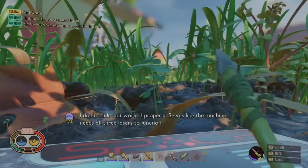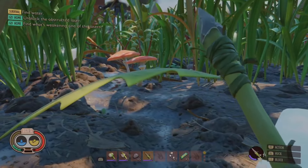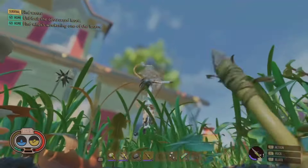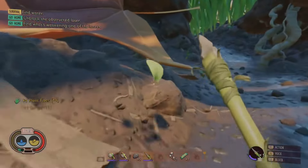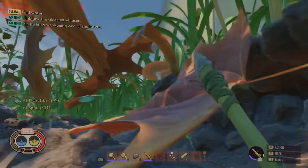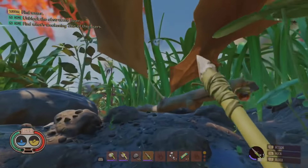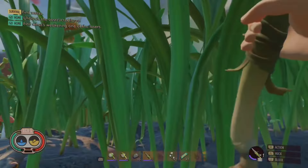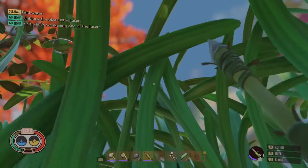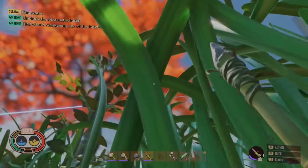Let's talk about building your bug-sized bachelor pad. You're going to start small, so think of things like a storage chest — because your pockets are about to burst with bug loot, and you do not want aphid goo leaking all over your pants. Next up, fire up that roast and spit, because nothing says home sweet home like a barbecue with freshly skewered weevils and aphids.